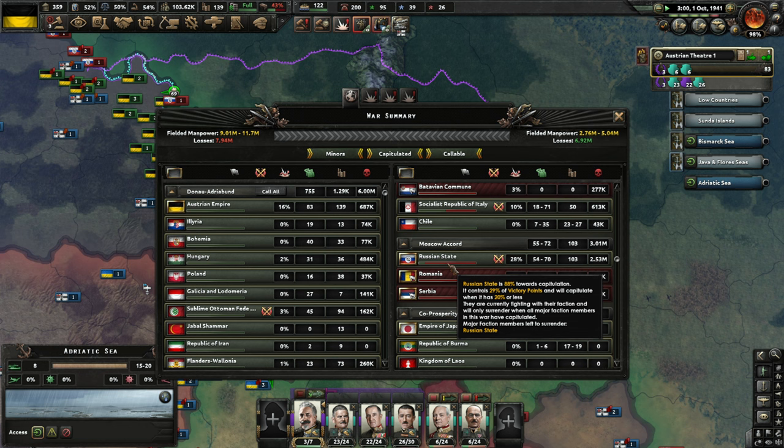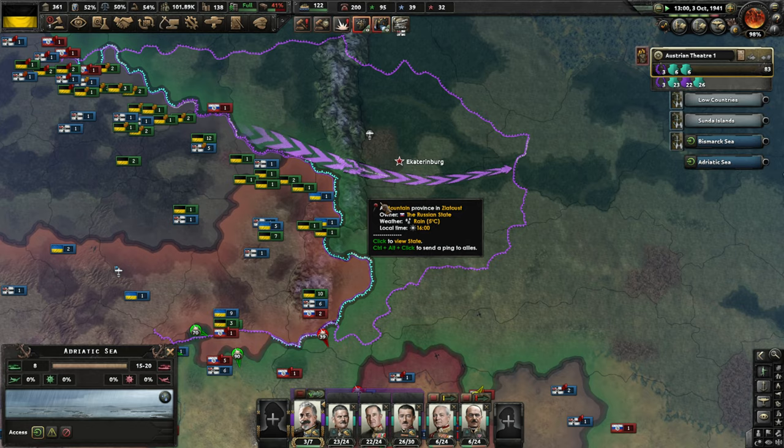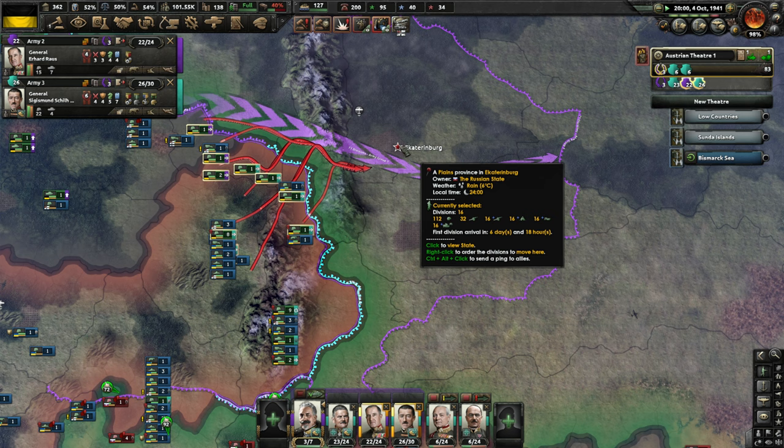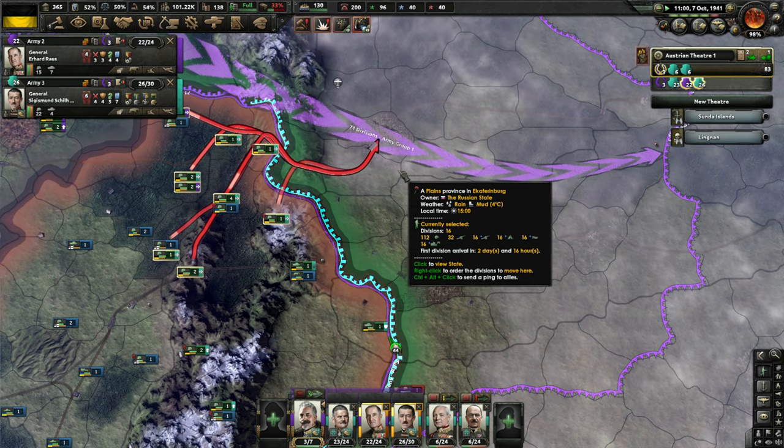I think that might be enough to end the war with the Russians. They are 88% toward capitulation. We are going to have them cut off in the south and start destroying divisions. He is already not really covering the line, so I am just going to make a beeline for the capital at this point with everybody I've got. Let's see how close that gets us.